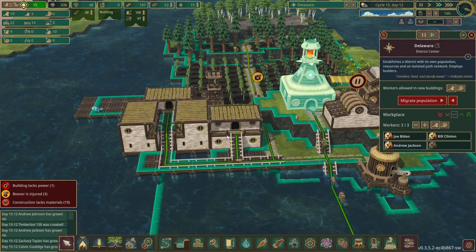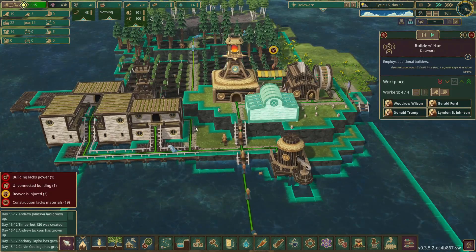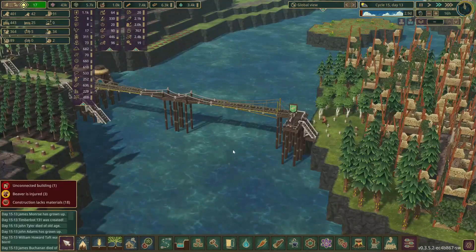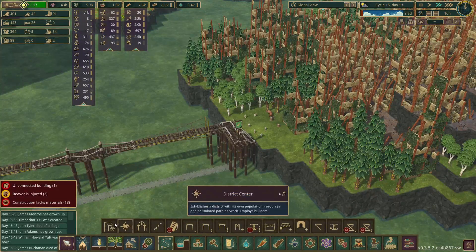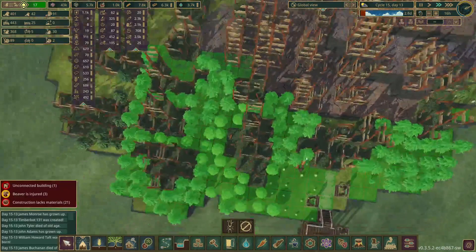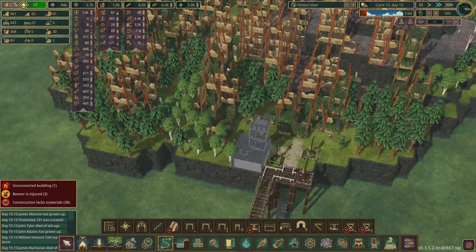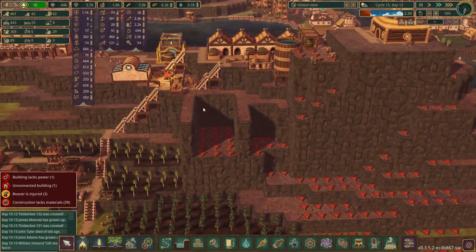We have plenty of workers so we can unpause and have them just keep building. They actually finished the bridge — I completely forgot about that. There are so many districts it's kind of hard to keep track now. It looks like this one beaver is starting to chop trees down, which is perfect, because now we will be able to build a path over here and do some more chopping. It's going to be cool to see the beavers meandering their way through the scrap metal over here. We can probably set up a forester to get some more trees planted back in this little maze. They made the most interesting shape — it's like a horseshoe.